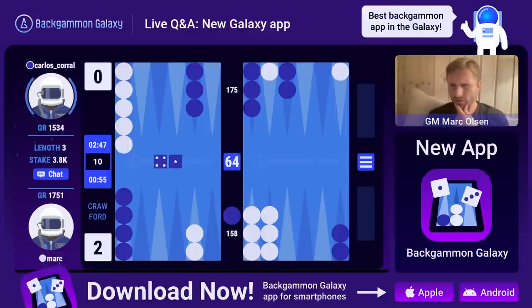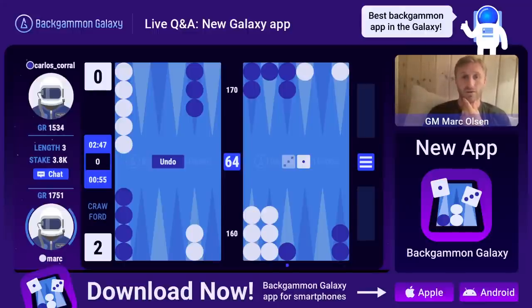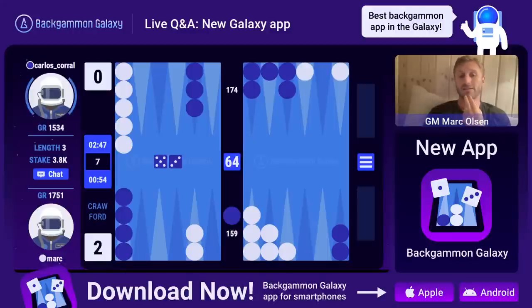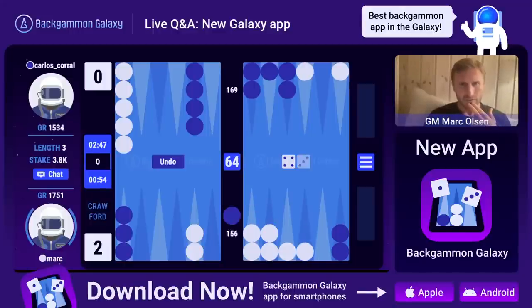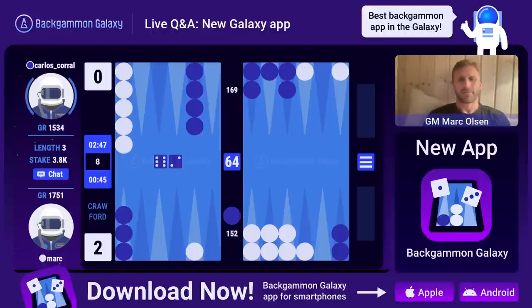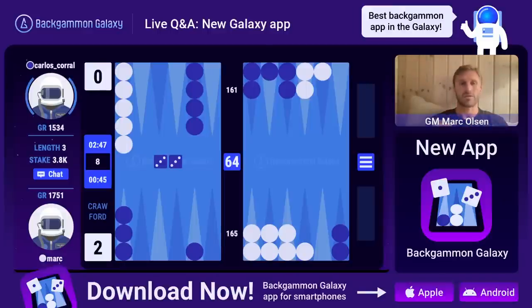What criteria does the app use to choose players - is it random or galaxy-rating based? Good question Peter. We have an algorithm that matches you based on how many coins you have. At the moment we don't have that many users, but it will come. When we get more and more users, every 15 seconds we start new matches, and in the waiting room the more players that are gathering in those 15 seconds, we match them up against players with similar coin counts.